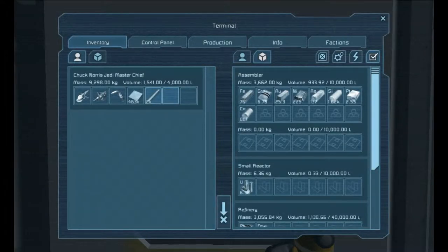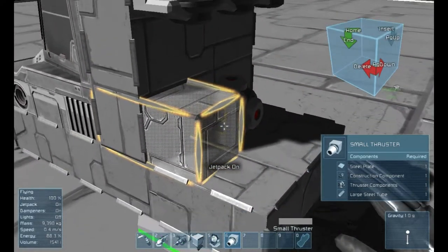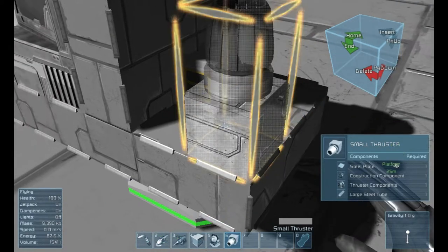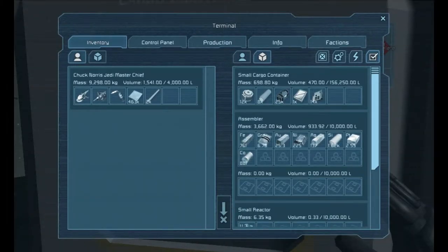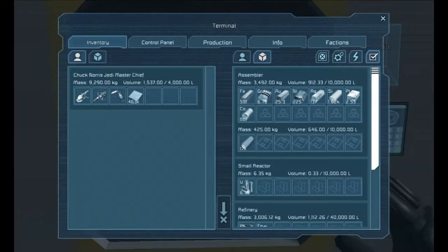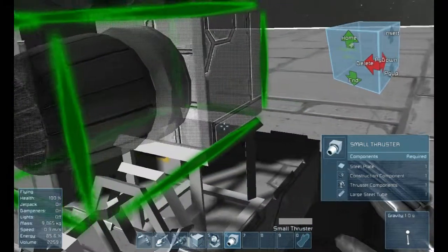We got a little more platinum so I think we're okay for now. Let me go into the building menu and get small thrusters. Did I already have small thrusters? I forgot. All members of space — I need large steel tubes, let me build a couple of them. I thought they would need small steel tubes but they don't. Production — let's build 20 of them. I have to go into inventory and pick them up. You also need construction components and other stuff.